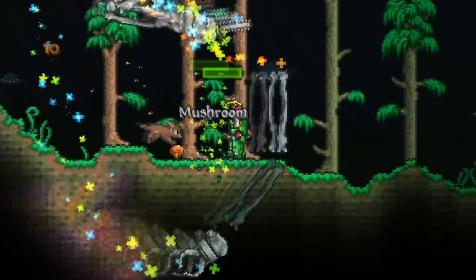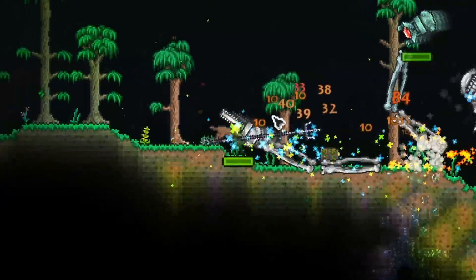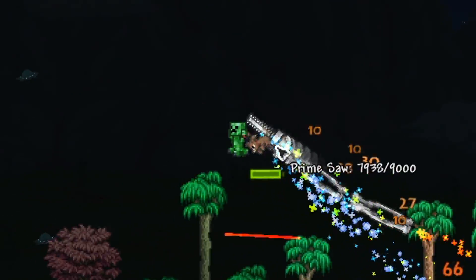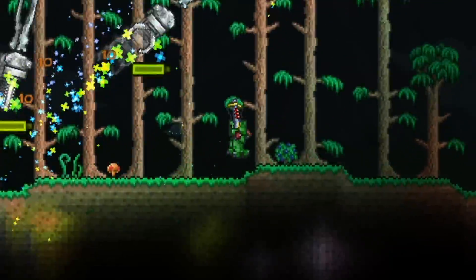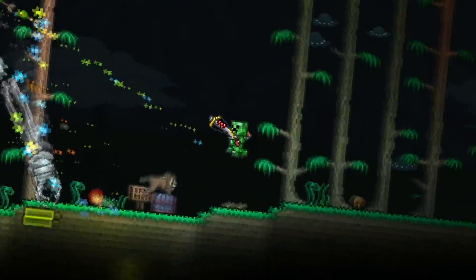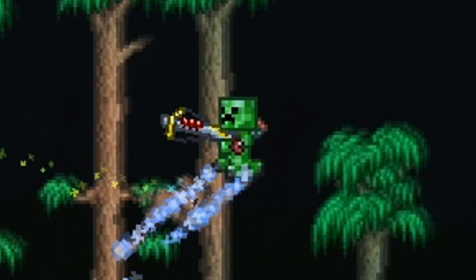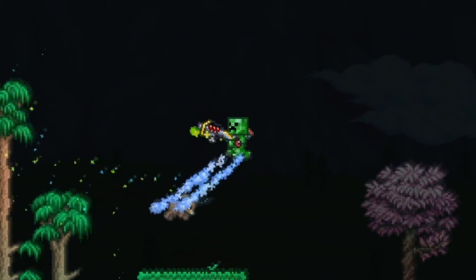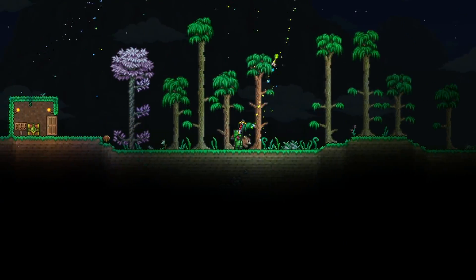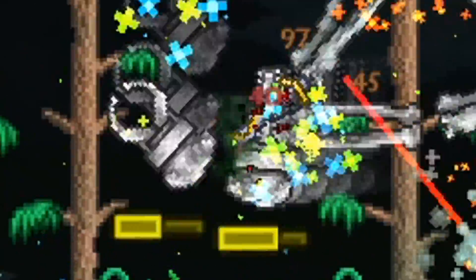Let's see how we do against Skeletron Prime. We're going to use this crossbow - the hallowed repeater. Maybe we can get some melee action in here, but I feel like we're going to die. There is no way I'm taking out the wooden bow - I'm definitely not going to use that. Don't even be in the comments like 'Oh my God, you're not using the right weapons' - I'm not going to use a wooden bow for Skeletron Prime. That's a video within itself.